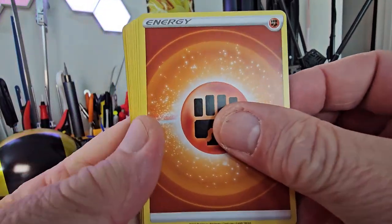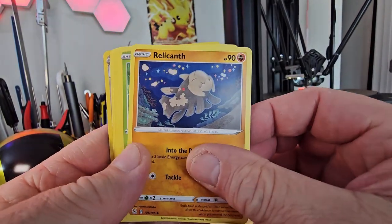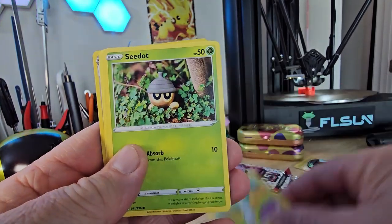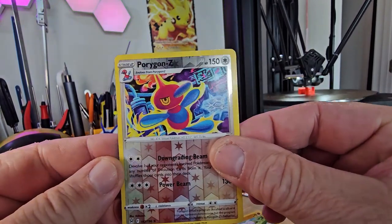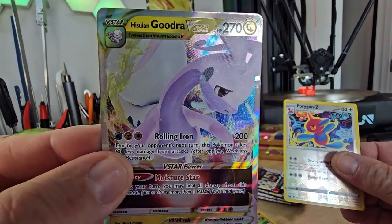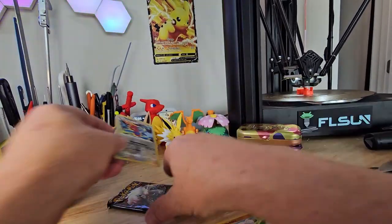Wow, there's a lot of fighting energy in this one. Polar Whirl. Lickitung. C-dot. Horsea. And... Alright! Goudra! Check out Goudra — very cool. Put them up there.